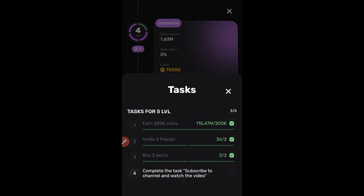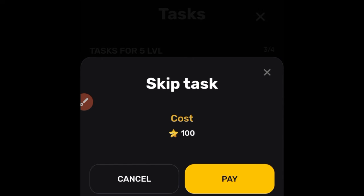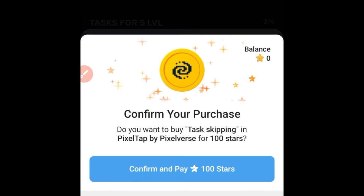When you get to this level and go ahead to complete the tasks, once you click on it, it gives you the option to skip and the option to make it. If you skip, it will tell you to pay — 100 stars, 70 stars — it all depends on the level you are at. These stars cost real money.